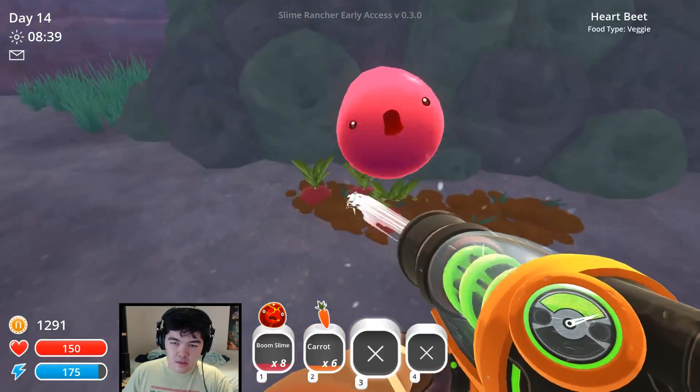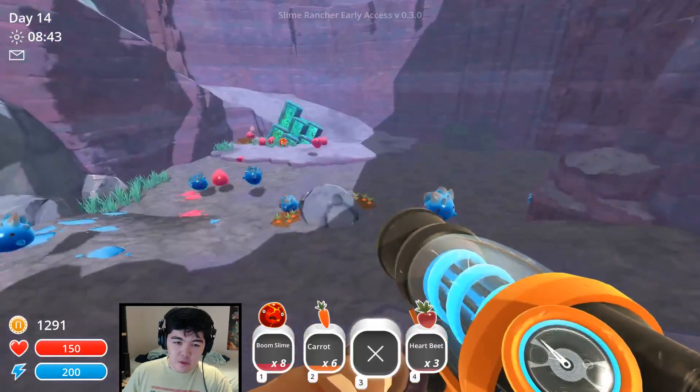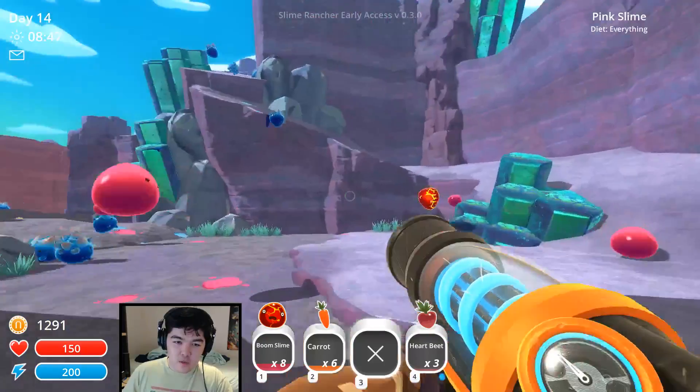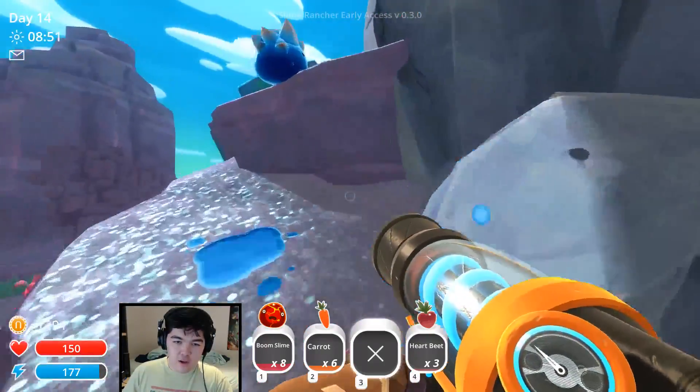Oh, is that a beetroot? This is a beetroot, isn't it? Oh, this is a classic heartbeat. Get out of here, you dumb slime. Okay, carrots. A lot of the same stuff so far. Which way should we go? Up here maybe? Let's have a look. Look how shiny the ground is now.